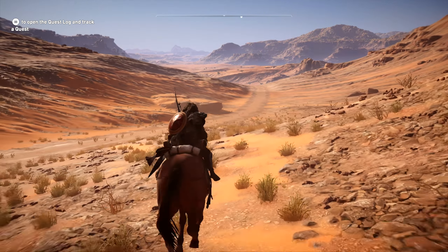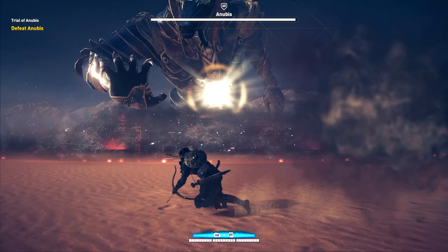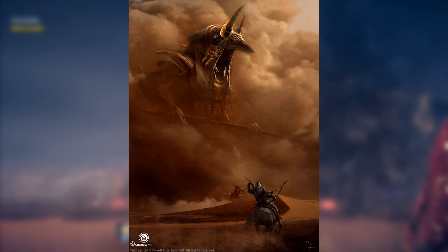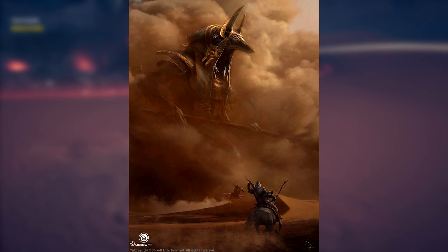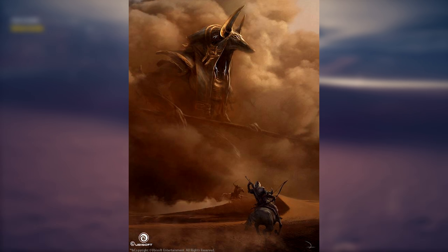Let's get straight into today's video talking about Trial of the Gods and showcasing the new bosses. First of all, I just want to say these are concept art — they're not actual images of the bosses themselves. Although, as we saw from the initial Anubis concept art, it's definitely very similar to the final product, so this is what we can expect the bosses to look like because the Anubis boss looks exactly the same as the concept art.